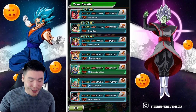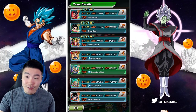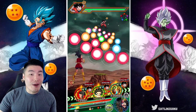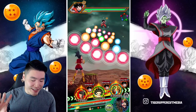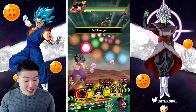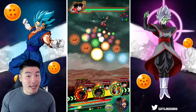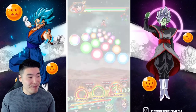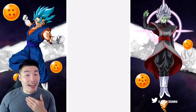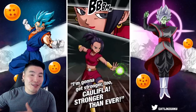We're starting off here with 105,000 defense for Kale, 72,000 for Caulifla, and 96,000 for the Kale and Caulifla LR. You guys already know how awesome the LR is so there's not really a need to showcase them too much here. Let's kick things off with Kale — she's going to do a minimum of 3 super attacks, possibly 4. There's the first one, 1.2 mil, nothing crazy. But keep in mind she does stack attack with every single super, so it should be much higher as we go through the event.